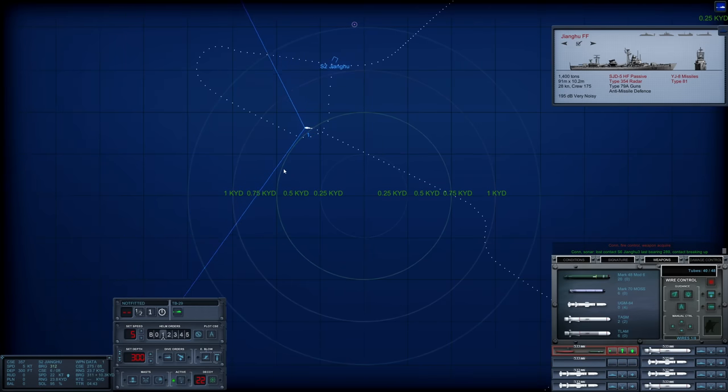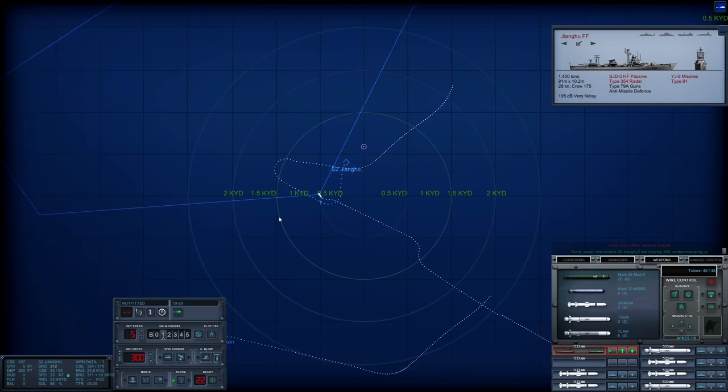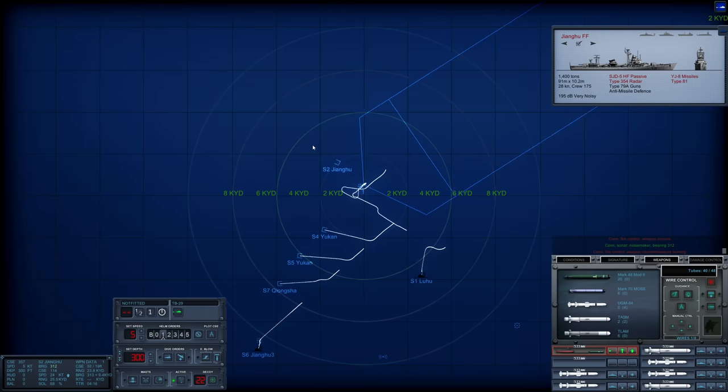Let's have this torpedo come right back towards Sierra 2 — turn it around and reacquire. It reacquired, but then lost contact again. We've lost contact.